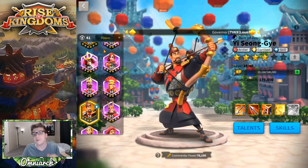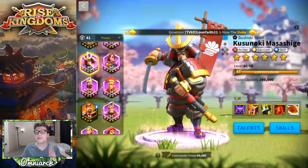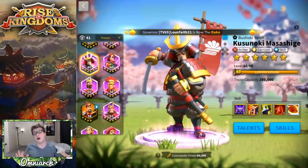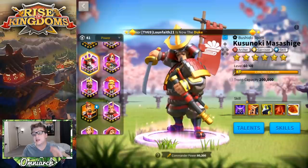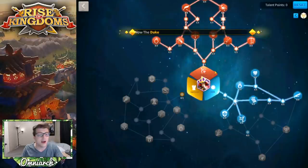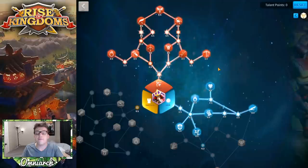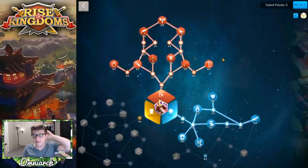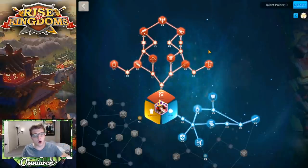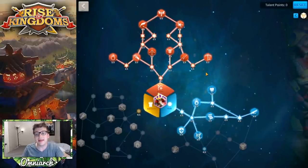This wouldn't be a commander guide if I didn't show you some talent builds for Esong if you want him as a primary. Now, I'm using Kusanoki here but they have the exact same talent trees. This is a full archer build — something you could do if you're going to have an open-field army that is all archers. We went all the way up to Whistling Arrows.